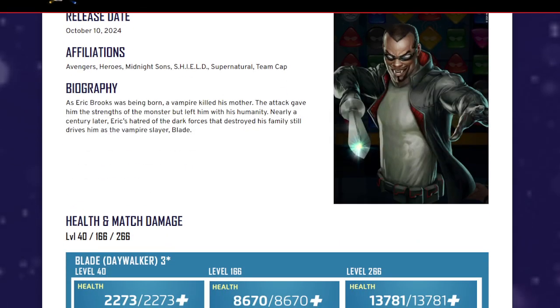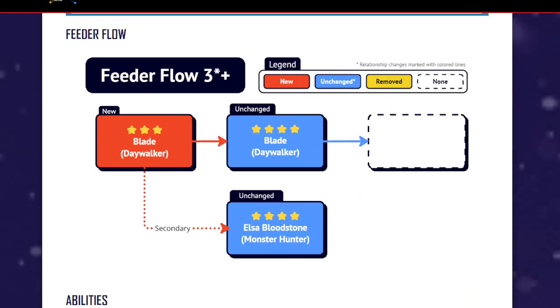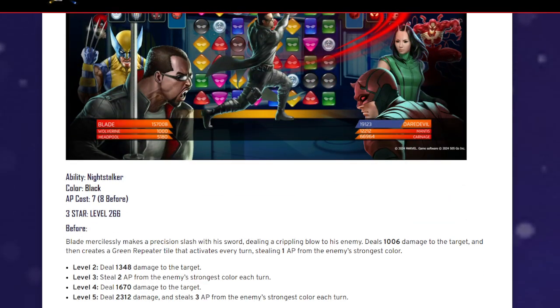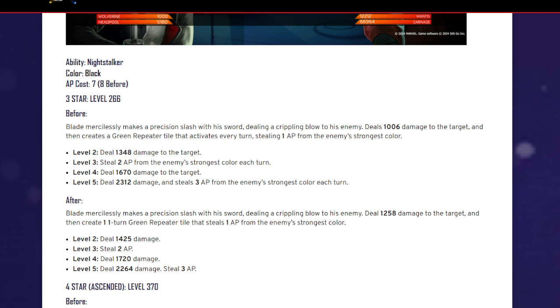I didn't even realize they reworked him. Okay, ability Night Stalker — it costs seven now, it cost eight before. This is the one where you deal damage, and the ability deals 1006 damage to the target and then creates a green repeater tile that activates every turn, stealing one AP from the enemy's strongest color.